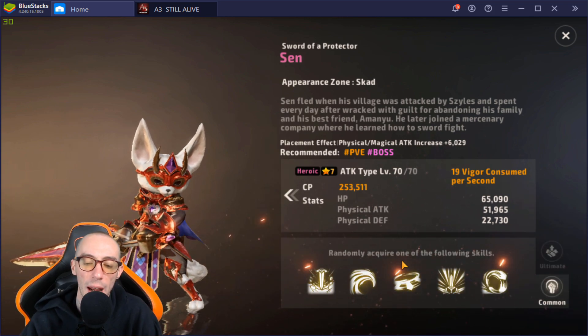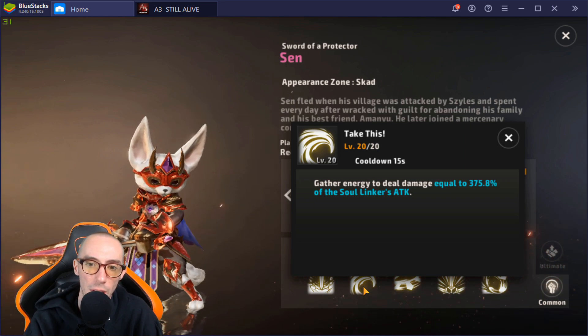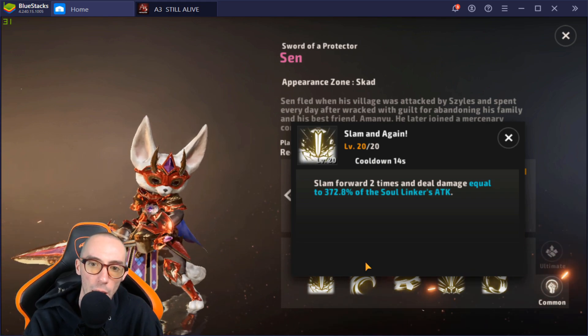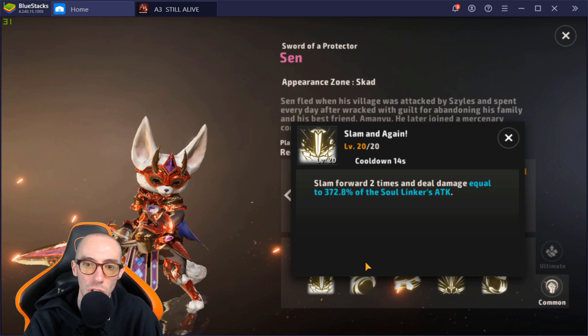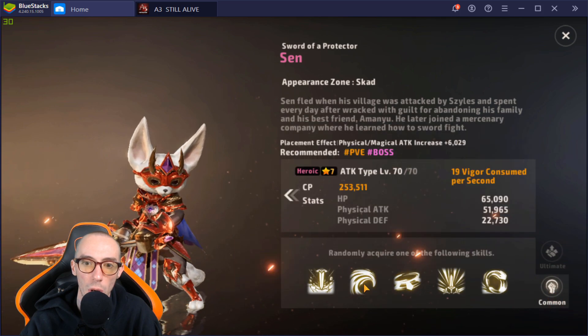Our main focus is CC — crowd controlling, stunning, pulling, doing all kinds of manipulations to enemies so our little guy can buff his attack and just go ham. For his common skills I suggest: Gather Energy, dealing damage equal to 375.8 percent — great raw damage — and Slam, which slams forward two times dealing 372 percent damage. I like both of these.